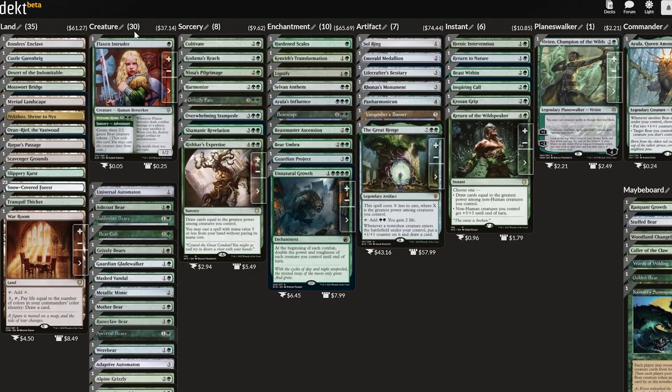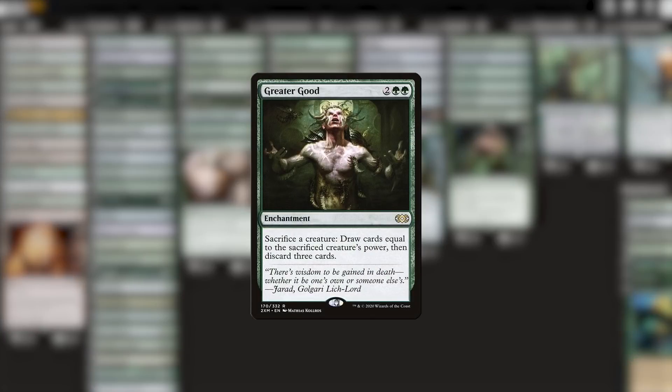Therefore, the first card I'm going to recommend is a tasteful Greater Good. Sacrifice a creature, draw a bunch, pitch away the three cards we don't need, and it's all at instant speed. I think this might look dubious to folks at first glance. Discarding cards totally blows, and this isn't an aristocrats deck, so what gives with the sacrifice outlet?